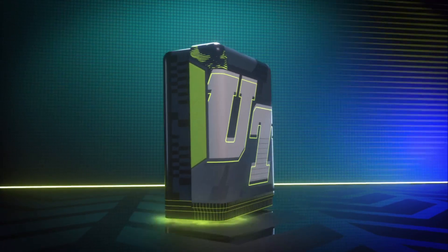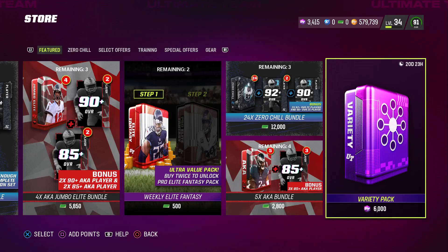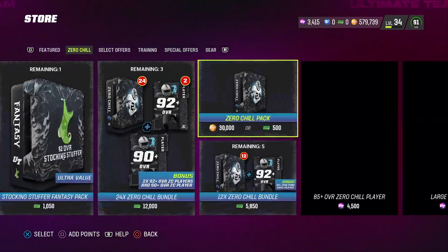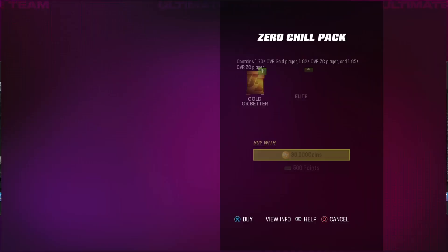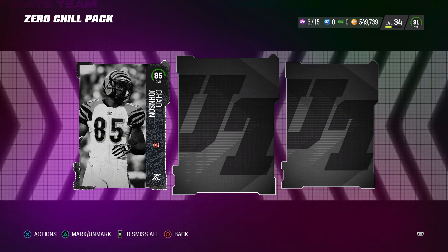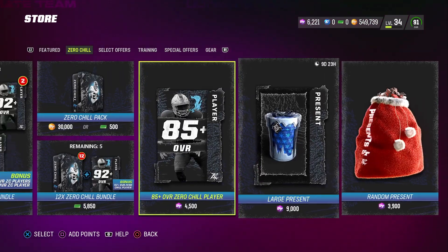We're going to open a pack from the store. This one is 500k coins. We got a gold — nice — Ryan Bates. I didn't know Jesse Bates had any relatives in the NFL, so that's news to me. I'll probably come back and try to see if the value is there with this pack. I'm going to open maybe one or two and see if we can get something crazy — but nine times out of ten you're not going to get anything. We got two 85s, and we have enough for a training variety pack, so I'm going to knock that out.